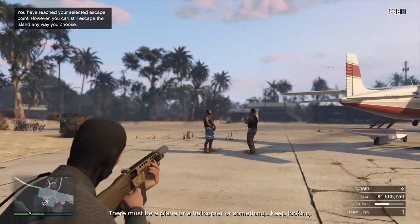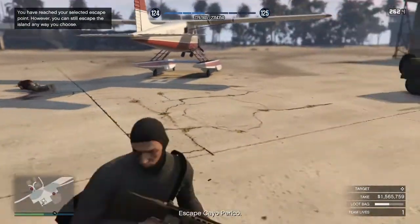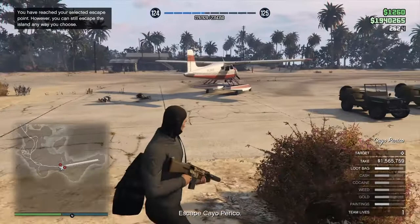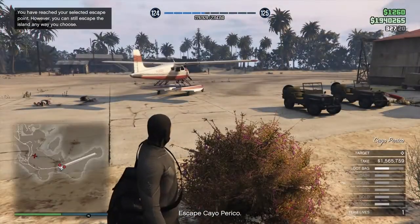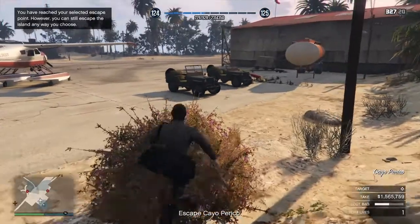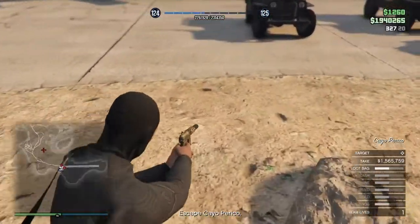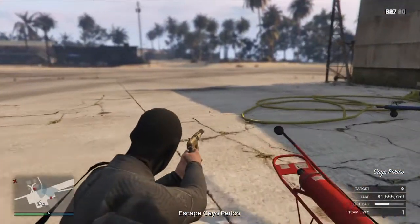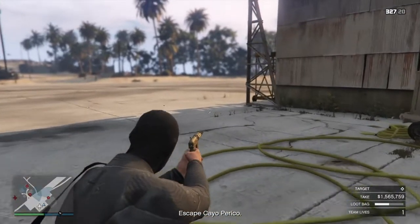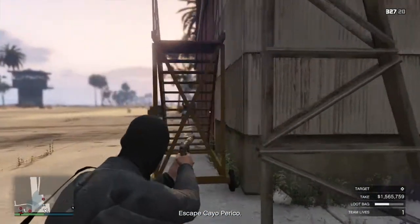Do what you did earlier, then kill this guy as well. The helicopter should be here shortly — yeah, there it is. We've got plenty of time. You might want to hang back a little bit if you don't want to risk it, but I don't blame you. Just kill this next guard.